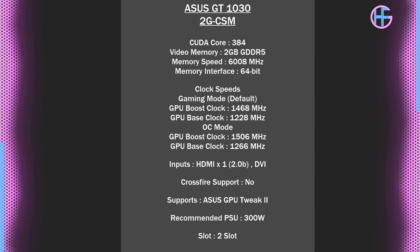There are two inputs on this card: an HDMI 2.0b and a DVI. Sadly there is no crossfire support. GPU Tweak does support this card so overclocking is possible. They recommend a 300-watt power supply, and this passive cooler is a two-slot cooler because of the sheer depth of the heatsink — one-slot cards are a thing but I believe all of them have fans.